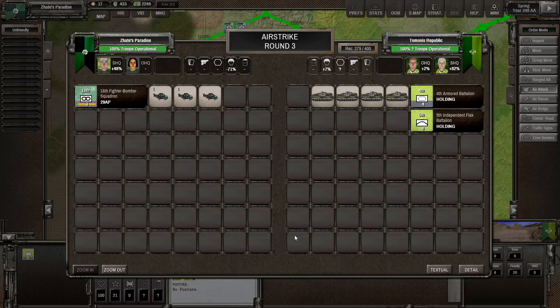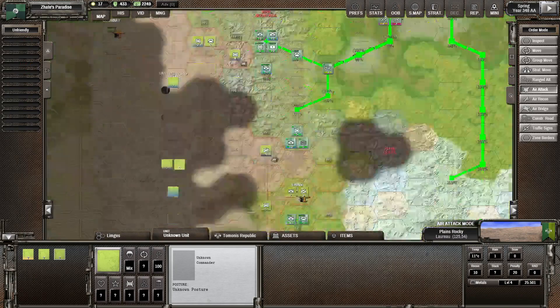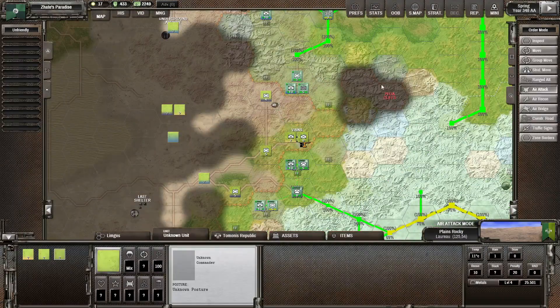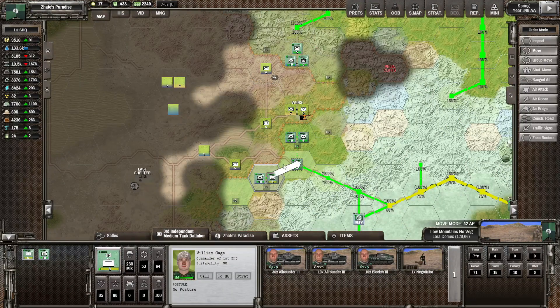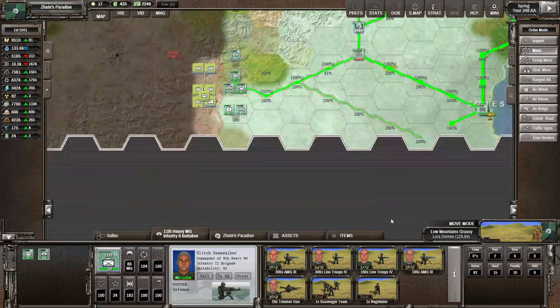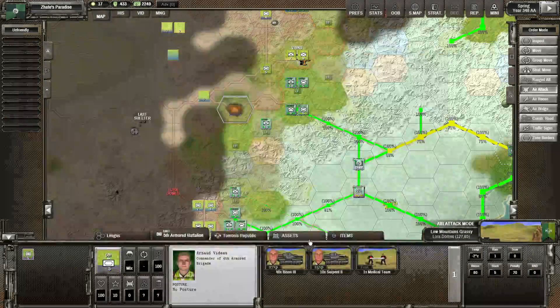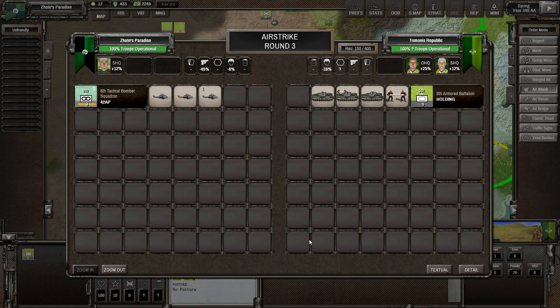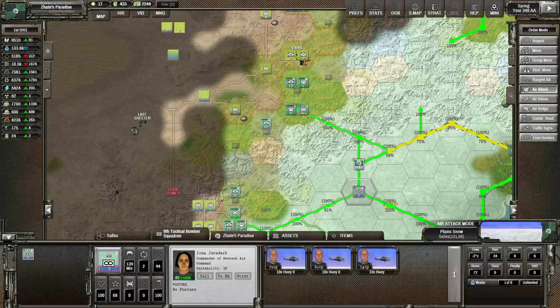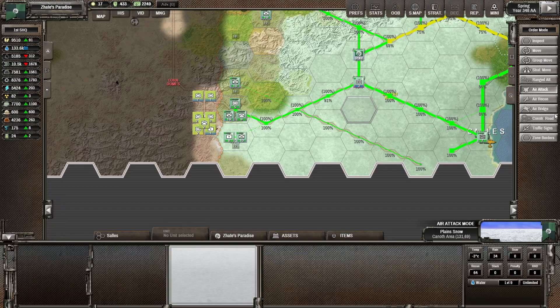They've got the flak battalion in there — we didn't do a lot of damage on them. They've got a mine over there. The tanks can still control some of this mountain range here, I don't think it's going to be too bad. We can't send them along too far but these have dug in, so we've got fairly good defences overall. We do have our Hueys that could do a bit of an airstrike on the enemy tanks there — don't know if we'll do a lot of damage, but whatever damage we can deal would be nice. Even if it's just reducing readiness, so if they try to attack us they'll do a bit less damage or be a bit easier to push back.